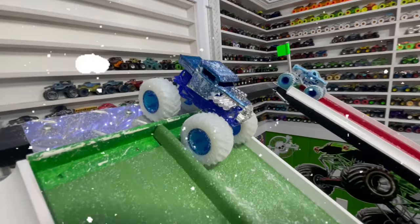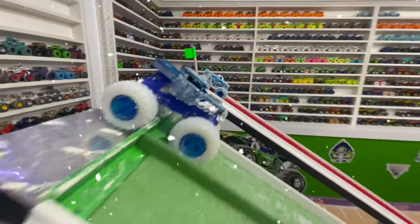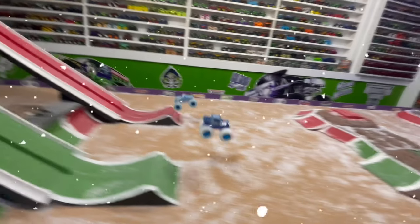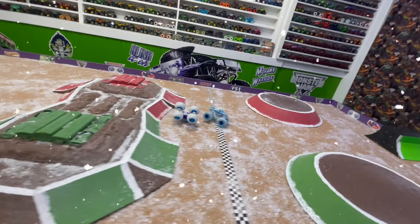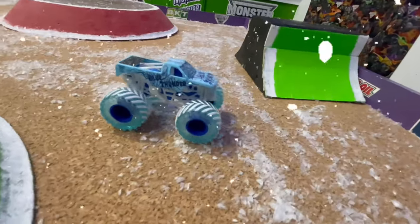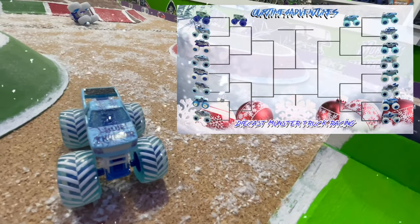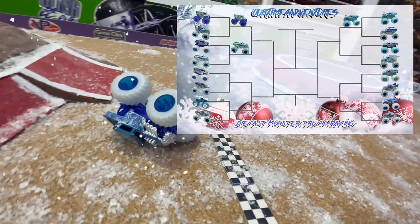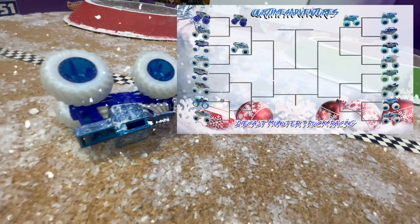For this pair, we have Hot Wheels Bone Shaker in the green lane taking on Spin Master Blue Thunder in the red lane. Bone Shaker with a huge lead coming into the jump, but they both start to crash and flip over the obstacle. It is Blue Thunder flipping to the line for the win. That was a spectacular double flip over the obstacle, but it's Spin Master Blue Thunder Ice making it to the line first, bringing home Spin Master's first win.